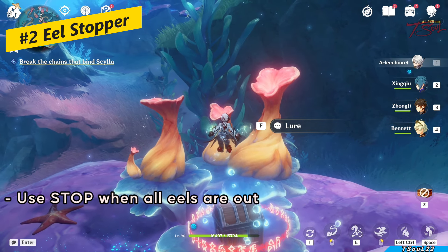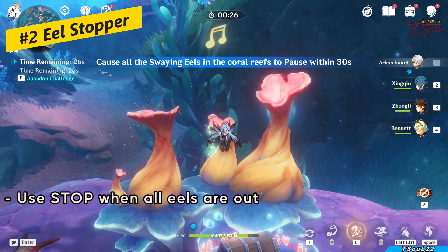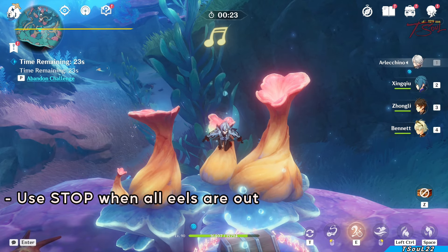These eel puzzles are pretty straightforward. After you start the minigame, you wait for all the eels to pop up at the same time, then push stop to freeze them and get the chest.